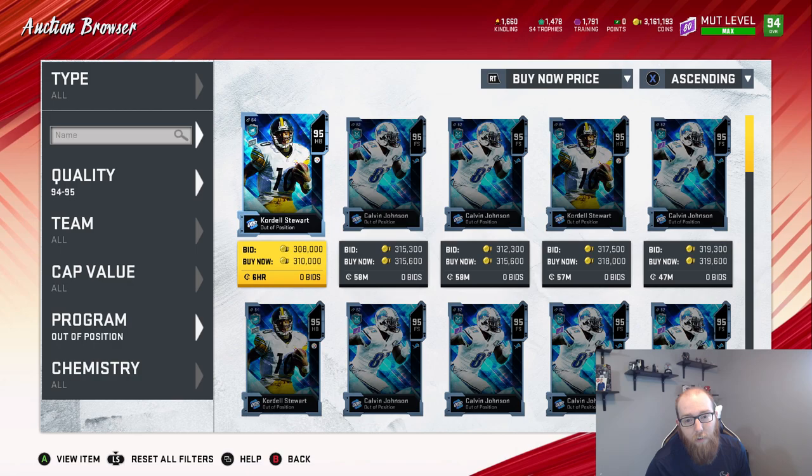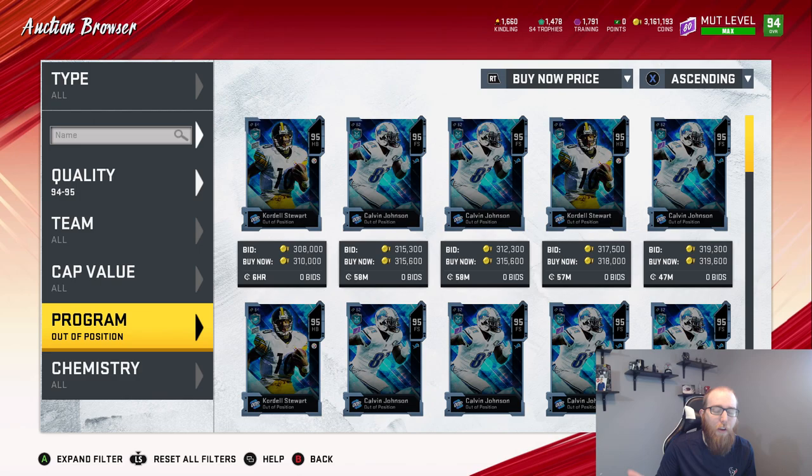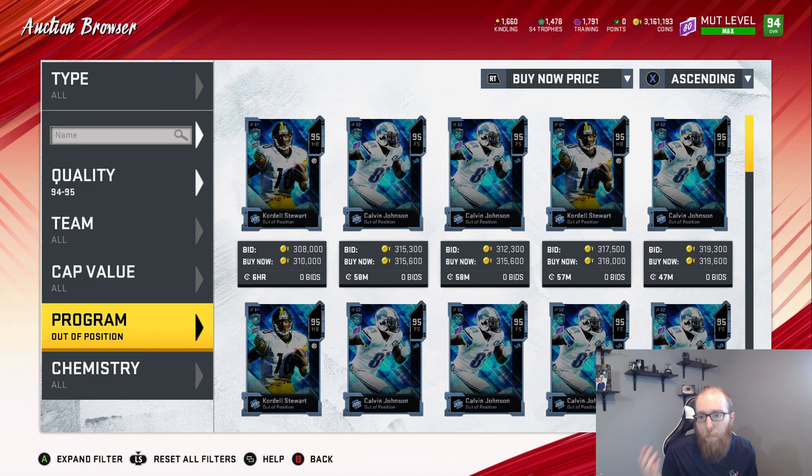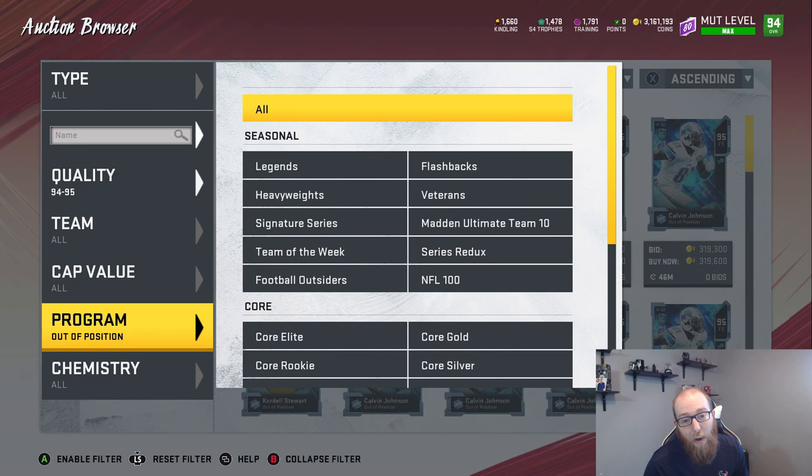You know, you got the Sean Taylor limited who doesn't have a power-up yet, you may have Ed Reed, maybe Pat Tillman if you did the master. You've got a lot of safeties you may like. But Calvin Johnson at 300,000 — it's kind of crazy he's only 300,000. I don't have him on my team, but I feel like I probably should.